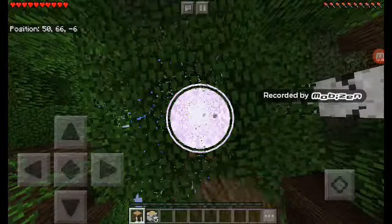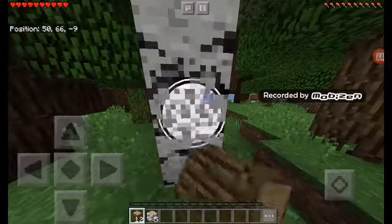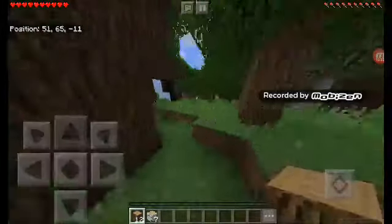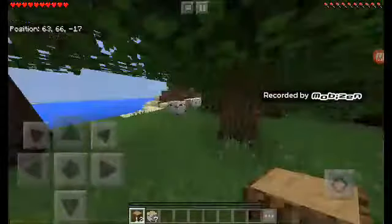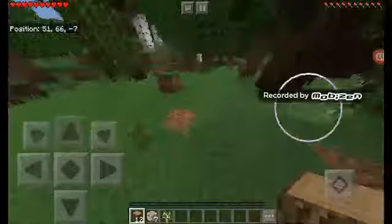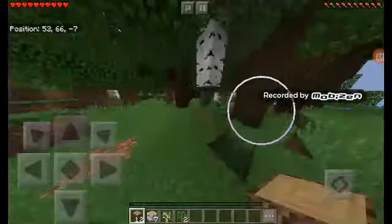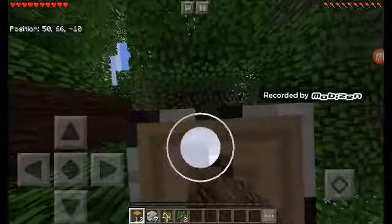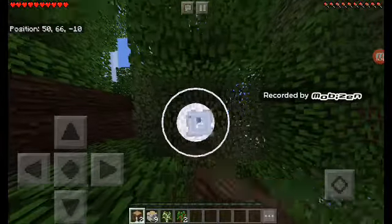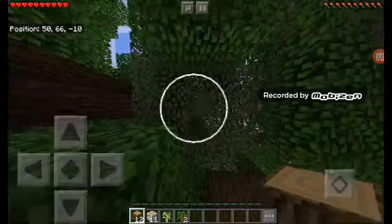Let's cut down this last block and this birch tree — that'll be the end of this episode. I hate the sea so bad. Saplings, saplings, saplings — come to me! We got all the saplings from the trees because we need them to replant so we'll have an infinite supply of trees. Okay, that's the end of this episode guys!